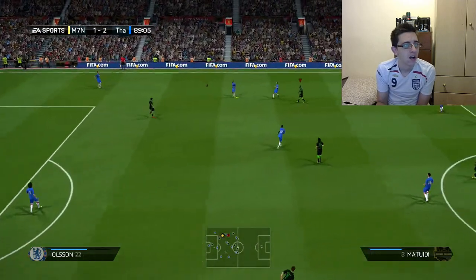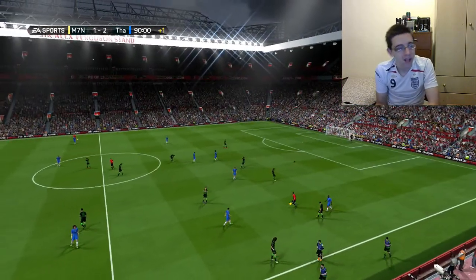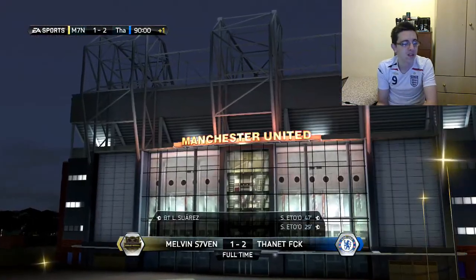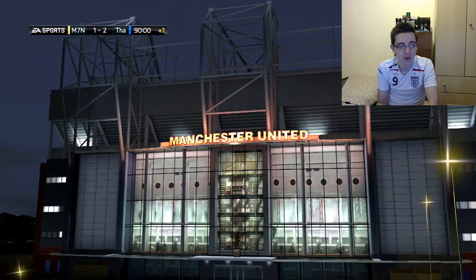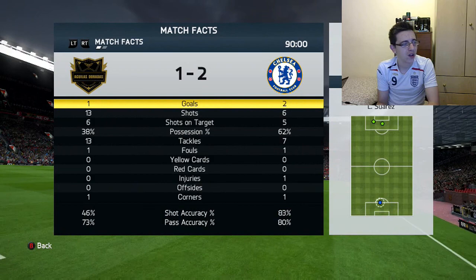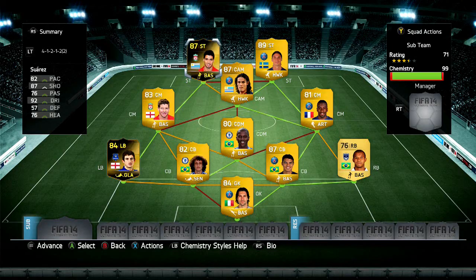He keeps passing it back to his goalkeeper and holding out in the corners — it's so frustrating. He ends up winning with two of the flukiest goals I've ever seen. Looking at the stats: 13 shots, 6 on target for me. He had 62% possession just from passing backward to his defense constantly. Absolutely unbelievable.